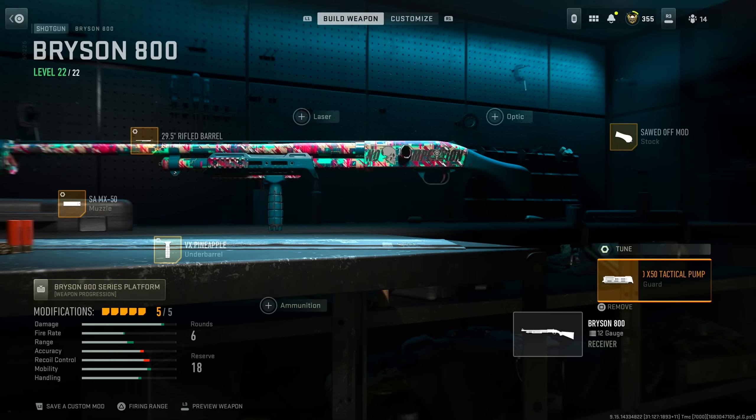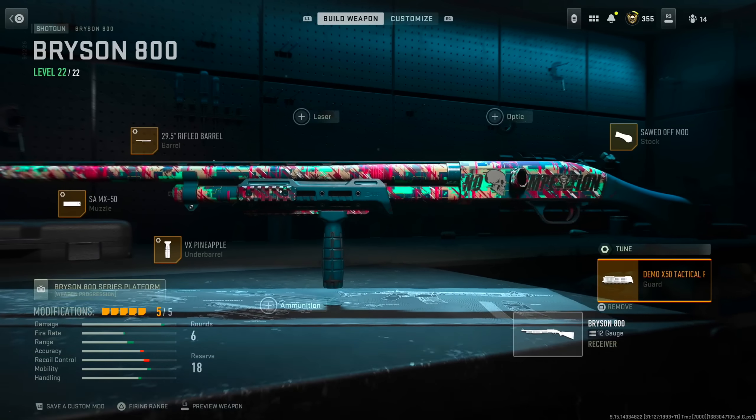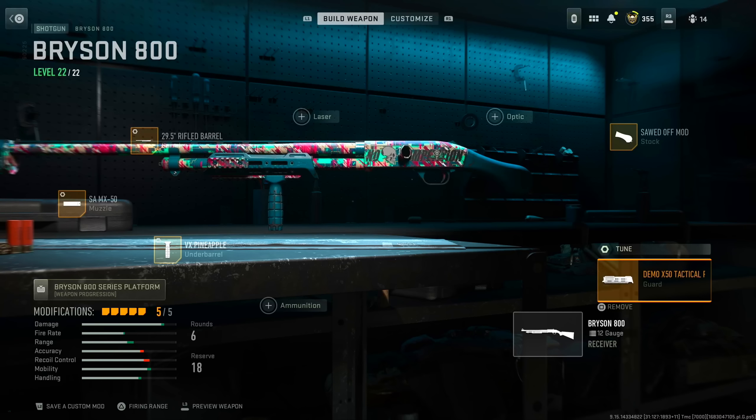And for the last attachment, fellas, I've got the tactical pump. Love the tactical pump — just better for rechambering speed. Crouch movement speed is kind of useless because I don't duck walk, and aim down sight speed. The tuning: sprint to fire speed maxed out, full maxed out. As far as aim walking steadiness and crouch movement speed, I should probably max out the aim walking steadiness because I don't crouch walk at all.